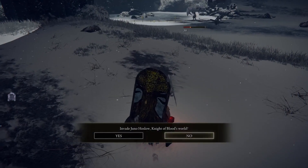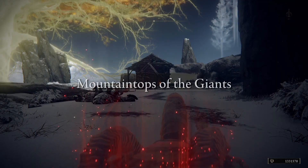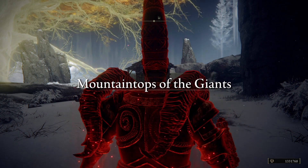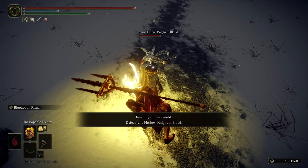Go to the red summon sign that's just east of the shack. When you enter Juno's world, just run right up to him without pause and grab his head using the Inescapable Frenzy incantation.